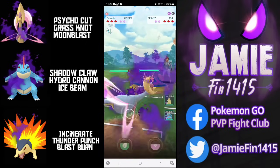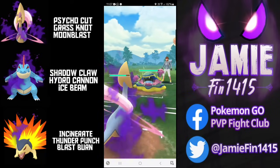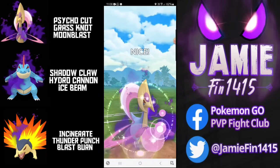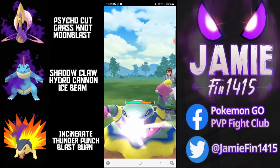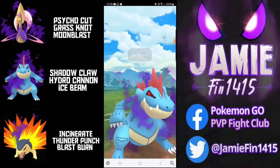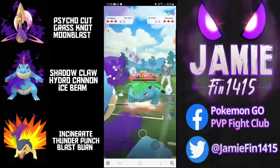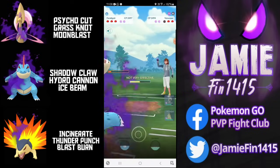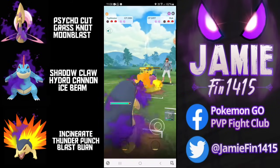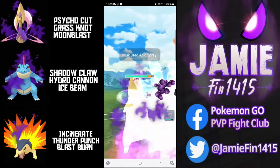In the next battle the tough leads continue - Alolan Muk. Cresselia does outpace to get the Moonblast before Dark Pulse, but the opponent throws on CMP so that can only be an Acid Spray. We land the Moonblast then see the pivot into Gator - and what is this? Razor Leaf Venusaur! The Ice Beam does damage. They nearly one-shot Gator but we take back switch. Unfortunately Muk gets the Poison Jab farm down. We send out Typhlosion and they go for the spray - Typhlosion doesn't appreciate these Poison Jabs with a double defence debuff but we get the full Incinerate farm down.